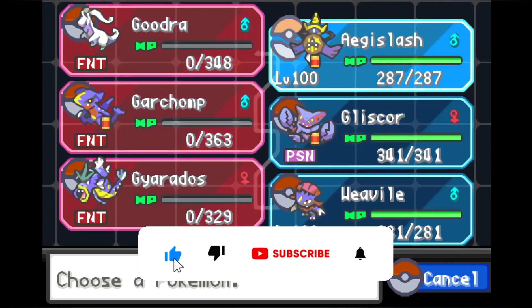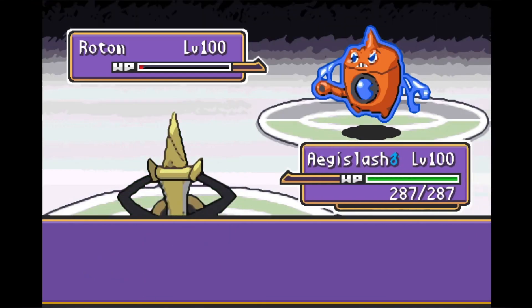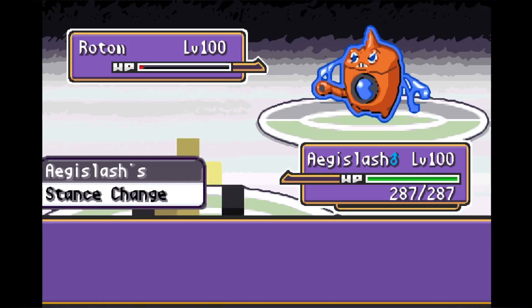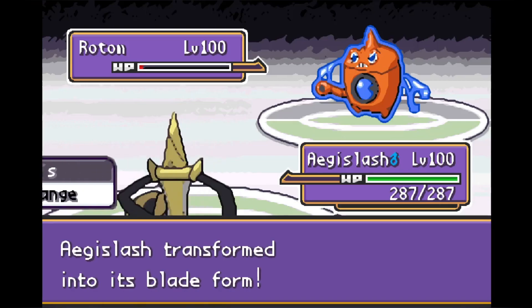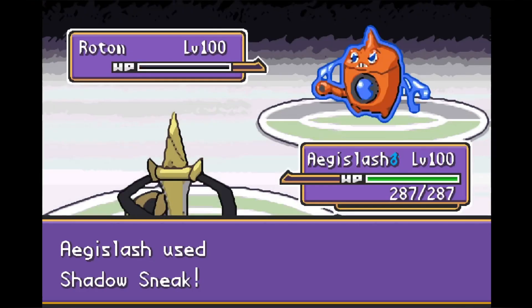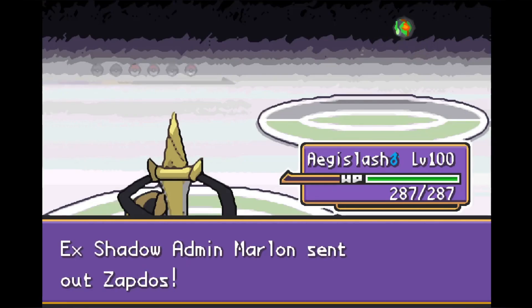If you like Pokemon ROM hack content like this, remember to like the video — it helps a lot with the YouTube algorithm, and subscribe if you haven't already. Help us get to a thousand subs and hit the bell for notifications. Now that Rotom is super low, all we need is a Pokemon to come in and fire off a priority move. Luckily we've got Aegislash — we hit him with Shadow Sneak and Rotom finally goes down. That's three down, three more to go.